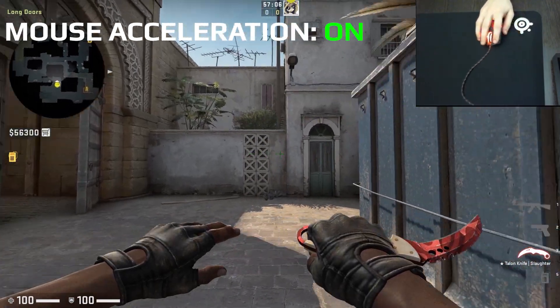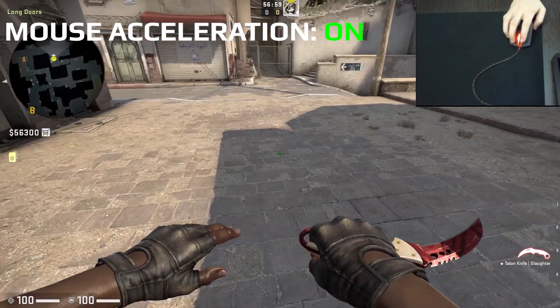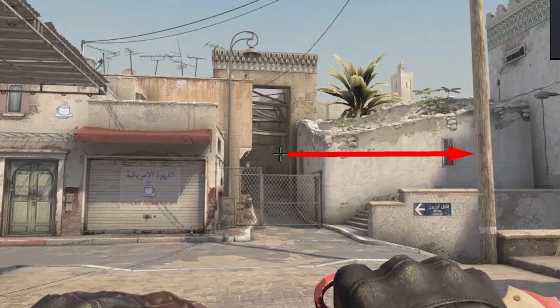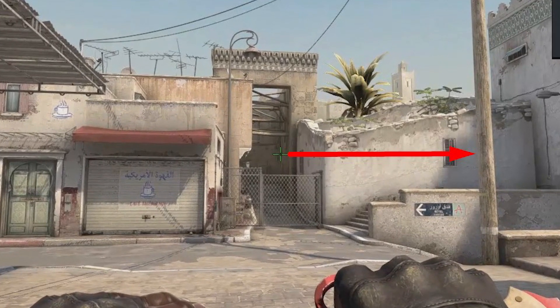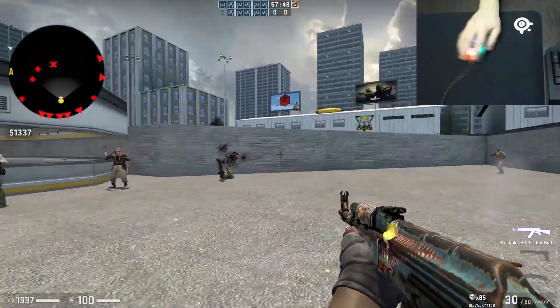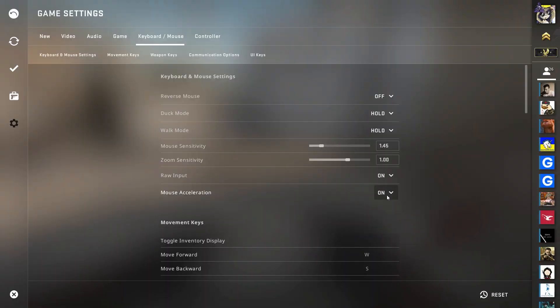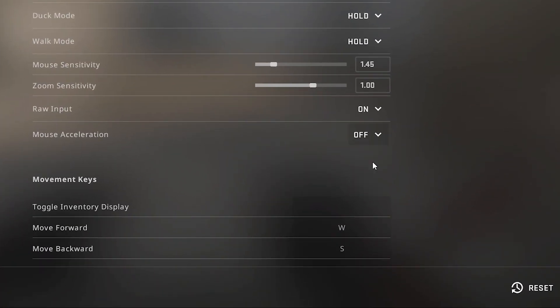Now we will do the same with acceleration enabled. For fast movement, the view went much further. In fact, acceleration is a useless function that will only get in your way — for example, it will be more difficult to train your muscle memory for flicks and similar things, as you would just fly away to the side. So disable this option.